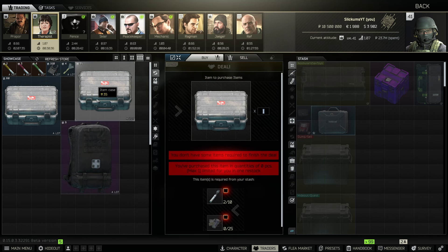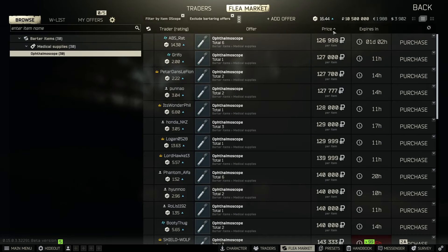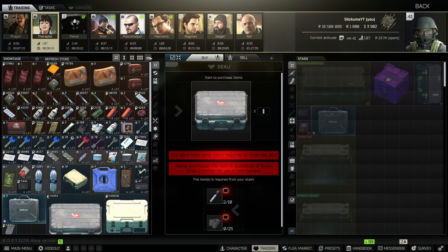At Therapist level three you're going to do the items case barter for oscopes and piles of meds. Again, if you're crafting the piles of meds this is even better. Oscopes are sitting around 100k right now, which is actually pretty high, so I wouldn't do this one right now — but when I last checked they were around 99 to 100k and that's super good.